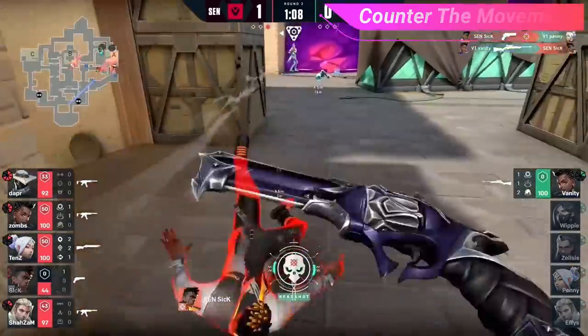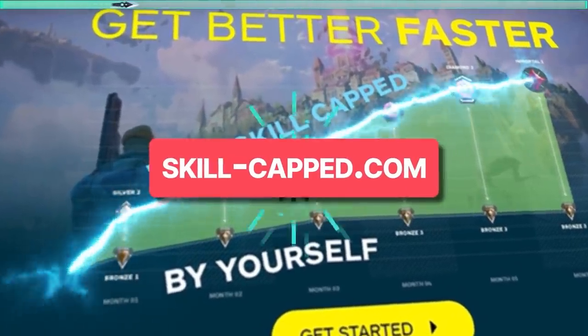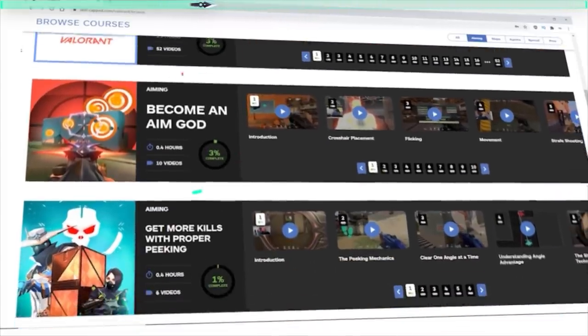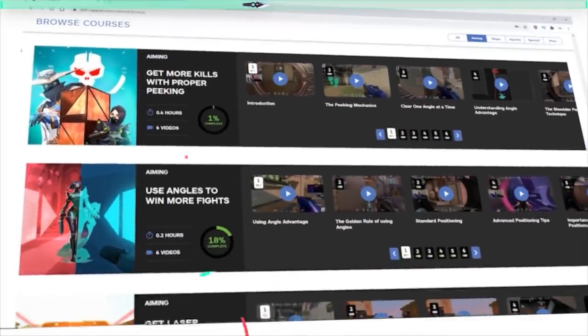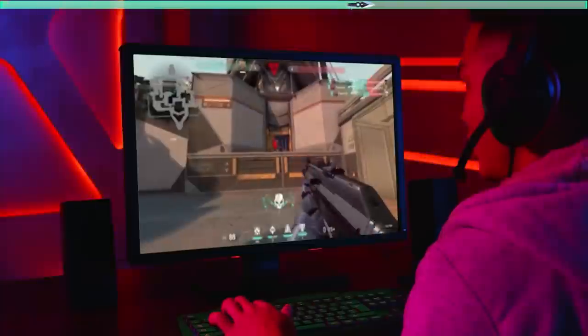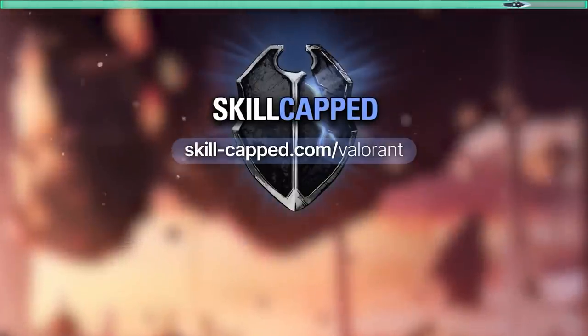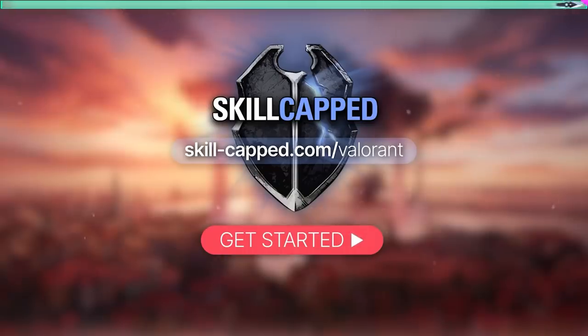But before we get into how to start controlling your recoil properly, if you're serious about improving then go to skillcapped.com to unlock our hyper improvement system that will teach you how to win more gunfights, master your agent, and so much more. It's also backed by our rank improvement guarantee so you really have nothing to lose, so come join over half a million satisfied members of Skillcapped, improve that KDA, and get the rank you've always wanted at skillcapped.com — link is in the description below.